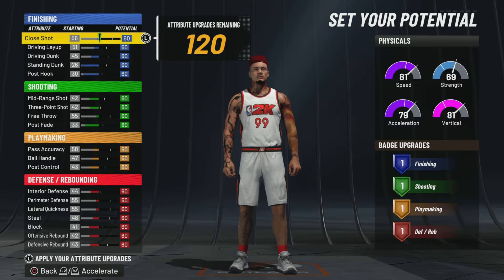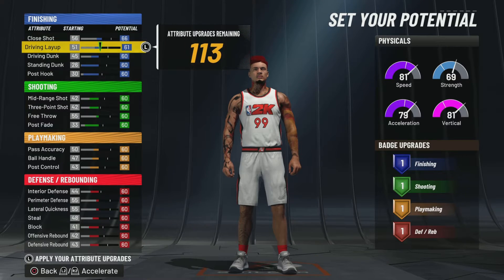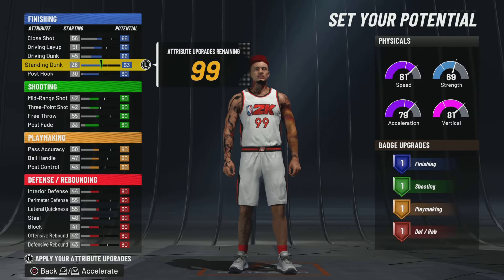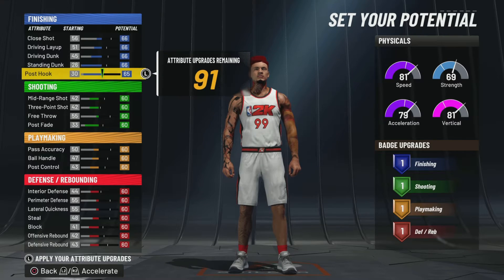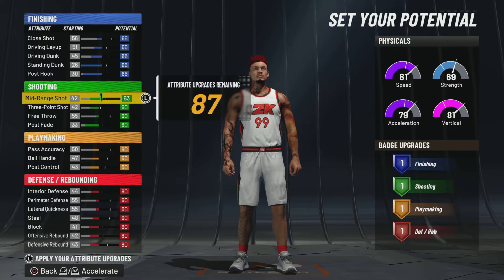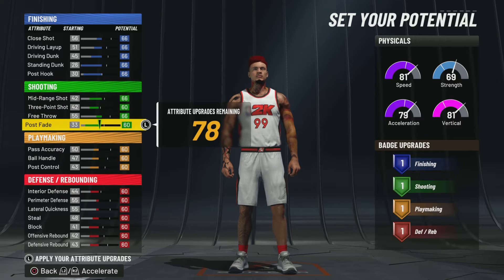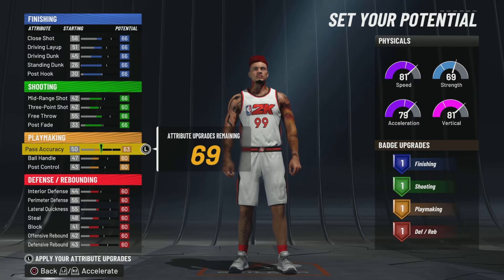Everything is now a 60 — a 60 for every category. Now what I'm going to do is start moving stuff to a 66, until I just run out of points. What this is going to do is give me a 70 in every category at 99 overall. If I can't do it for three-point, we're just going to skip it. 66, 66 — there we go.